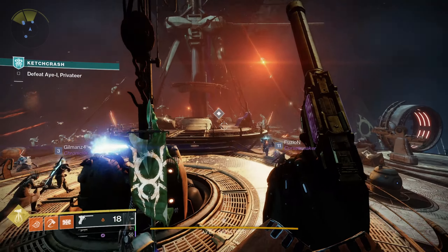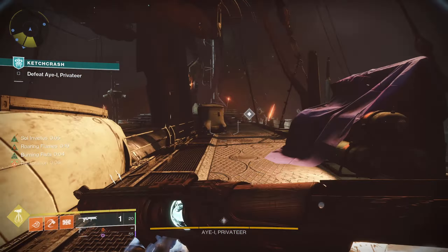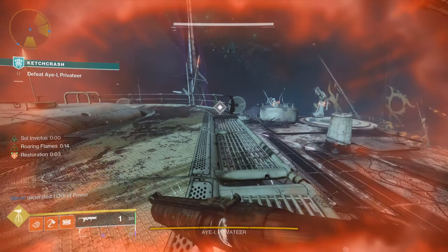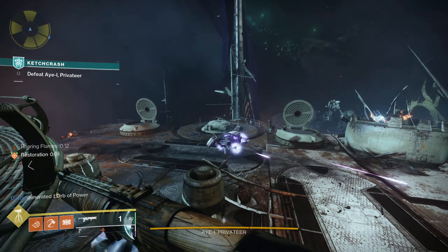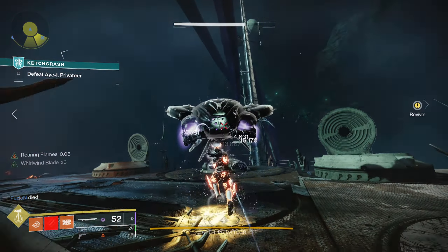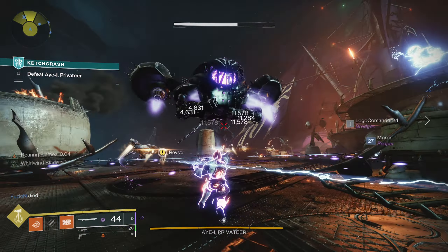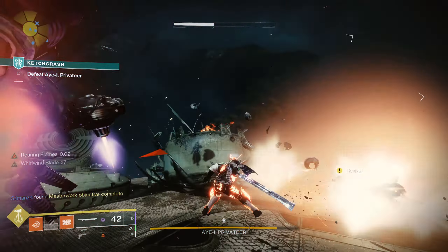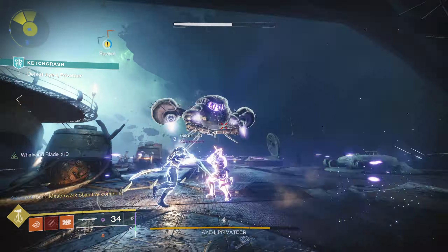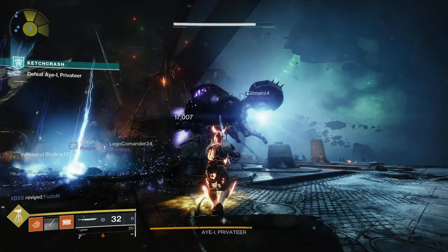So there's actually 4 different ways to acquire these deep sight weapons. The most known and probably most accessible way right off the bat is going to be playing the Ketchcrash Offensive Activity, which is the new Seasonal Arena. It is a 6-man matchmade activity that also has a master difficulty. On normal difficulty, it takes about 10 minutes, and upon killing the final boss he'll drop 1 chest at the end, which has a chance of giving you a deep sight plunder weapon.